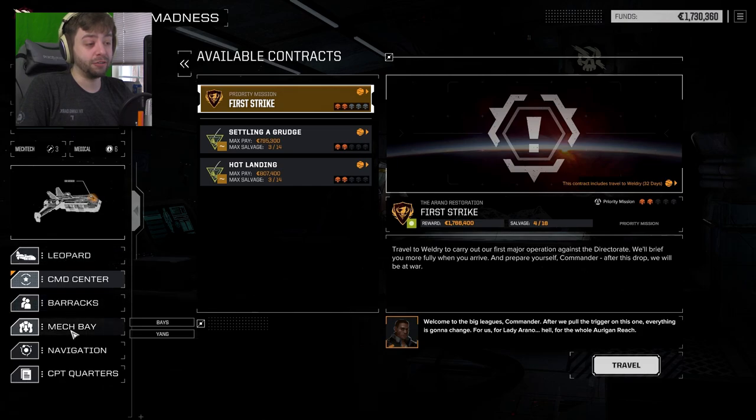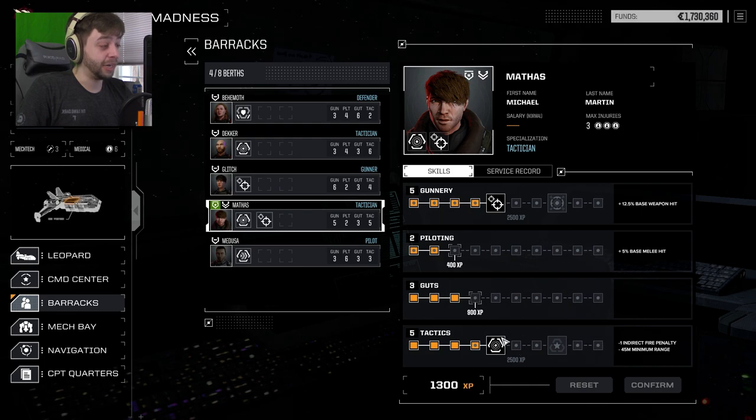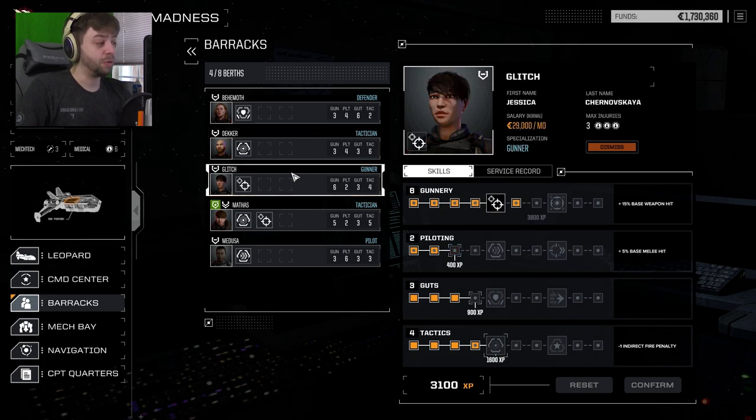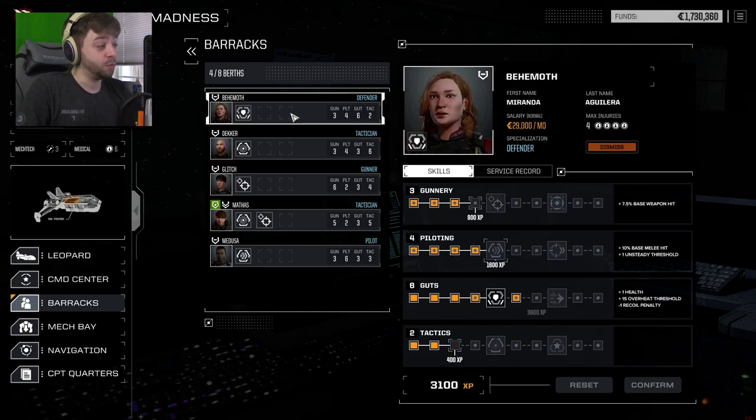For now, before we worry about contracts, let's go into our MechWarriors and see if we can spend some experience points for them. Mathis, for instance, still has not much he can spend, unfortunately, though I'd really like him to go up that tactics tree. Decker is good for now. 3,100 on Glitch — I'm going to keep pushing her up this gunnery tree. And Behemoth has 3,100 and needs 3,600 as well. Behemoth and Glitch seem to go into every mission no matter what.